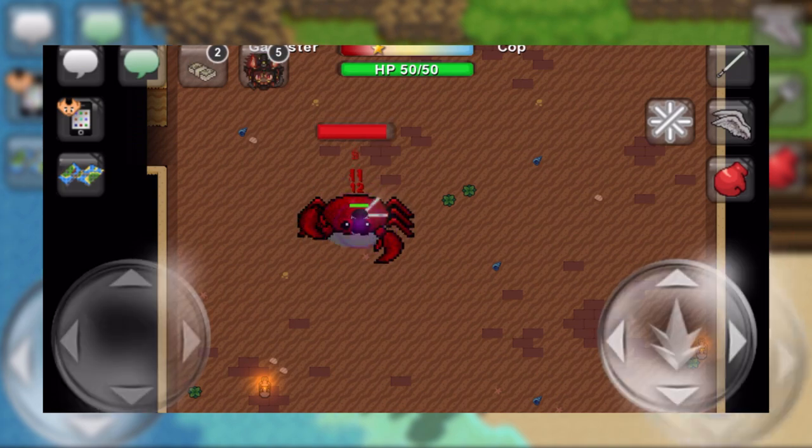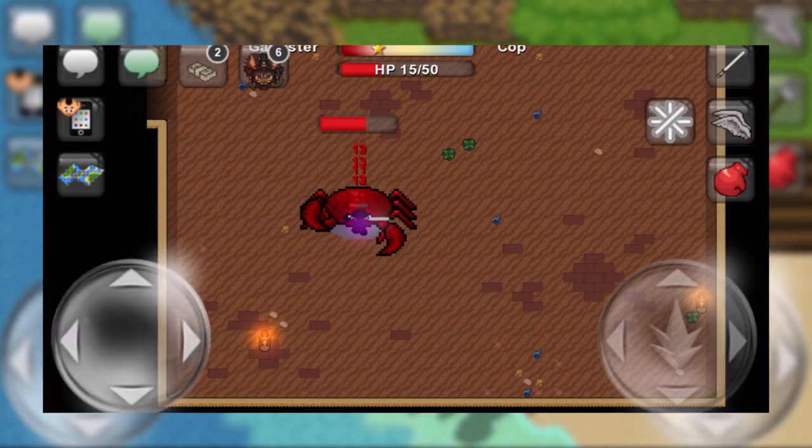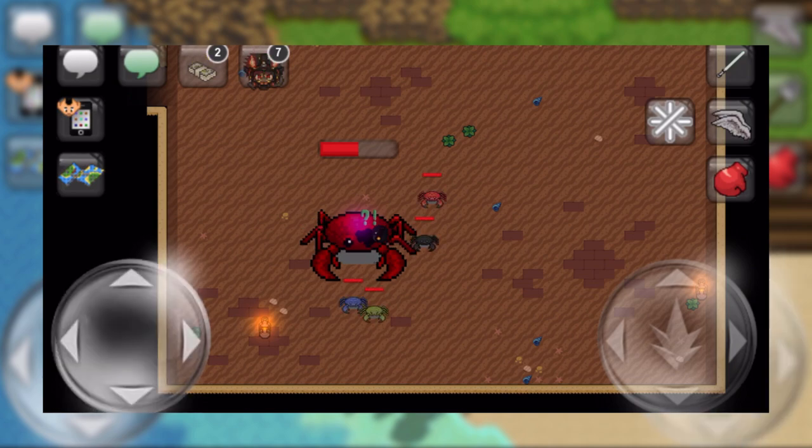The first thing I want to talk about is what this new event actually entails. This is a digging event that will spawn crab holes that you will need to enter and then defeat. Within the crab holes, there is going to be a boss fight that includes one giant crab and a bunch of waves of normal crabs.